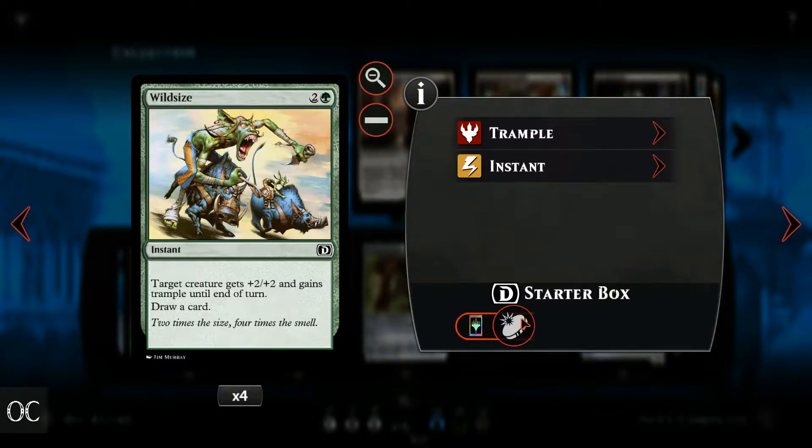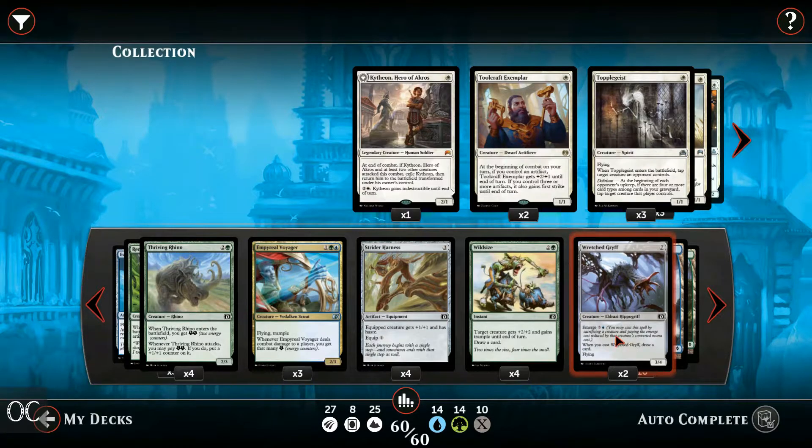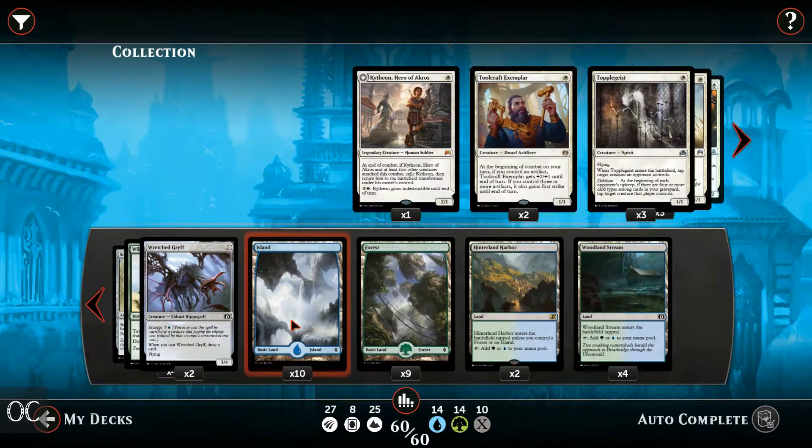Wild Size is another trick we can use to save our key creatures from removal, grant trample to take out opponent's creatures and deal damage to a player, as well as drawing an extra card. Wretched Griff is a card we will use with its emerge mechanic. Usually after we have attacked an opponent, on the second phase we will sacrifice a 2 or 3 converted mana cost creature to cast out a Wretched Griff. As for the mana pool we will have 10 islands, 9 forests, 2 Hinterland Harbors, and 4 Woodland Streams that come into play tapped. Now let's play!